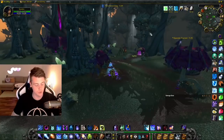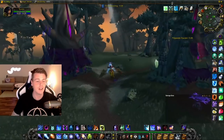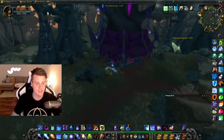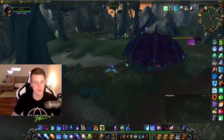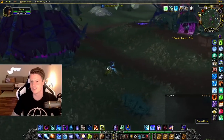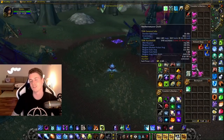Spot number 2, the one I'm at right now, was great because there was basically nobody around. Some people flew by to loot the cursed eggs from the nests, but they didn't kill any mobs — they just looted and left. Because of that I managed to kill way more mobs and got about 25 more cloth, so I clearly had much better uptime here.